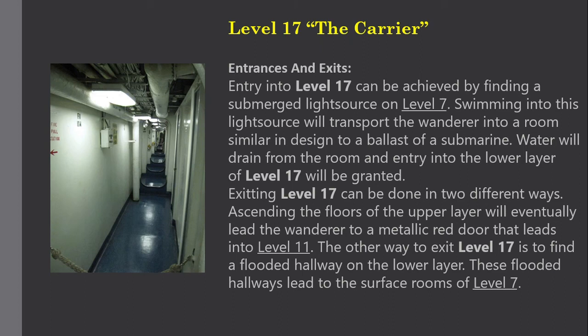Exiting Level 17 can be done in two different ways. Ascending the floors of the upper layer will eventually lead the wanderer to a metallic red door that leads into Level 11. The other way to exit Level 17 is to find a flooded hallway on the lower layer. These flooded hallways lead to the surface rooms of Level 7.